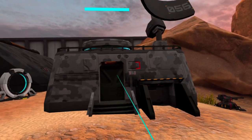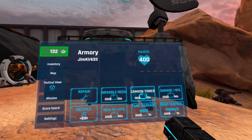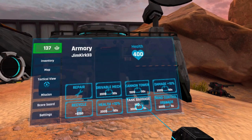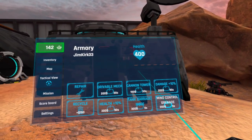If I click the armory with my multi-tool I can find different kinds of upgrades: drivable mech, cannon tower, damage boost to more units, health boost, and also tank barrage mode and mind control grenade. We're gonna go through all of this step by step. Let's first start with the drivable mech upgrade.